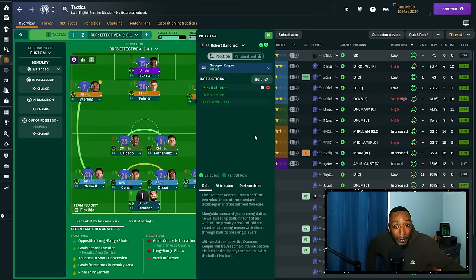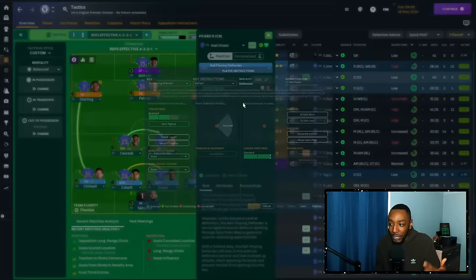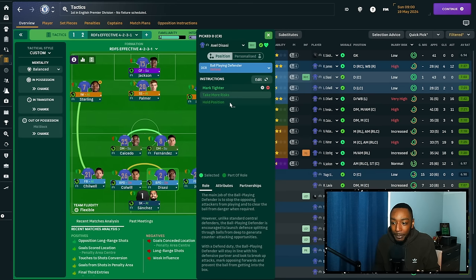In goal, we use a sweeper keeper on attack and I've asked him to pass it shorter — I want him to be fairly safe with his passing since he's already taking more risk, so I'm managing his risk-taking in distribution. The two center defenders both have 'mark tightly' selected, which I was using sparingly in games — for instance, if the opposition had a big striker I'd select the bigger center back to mark them specifically, either marking a specific player or marking the striker position centrally.